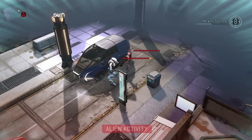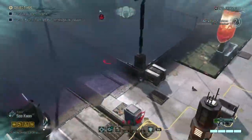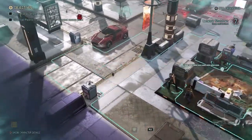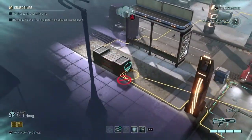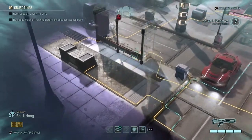With the Advent MEC and the sectoid group, I would rather attack the Advent MEC first because he has armor pieces. The thing with armor pieces is that for every armor piece, it deducts from the total damage that you deal to that enemy. So my first objective is to get rid of those armor pieces.